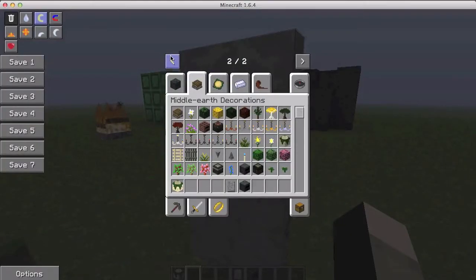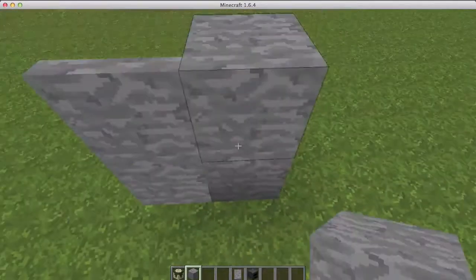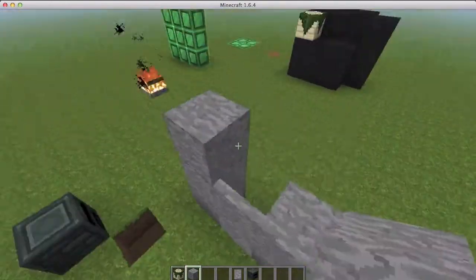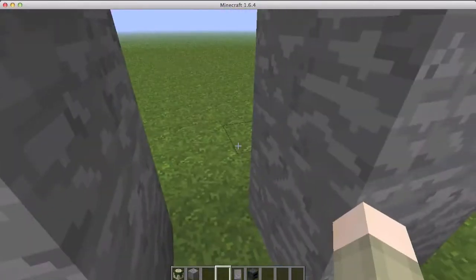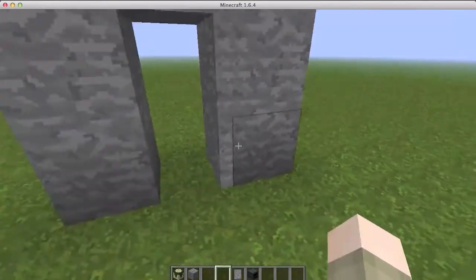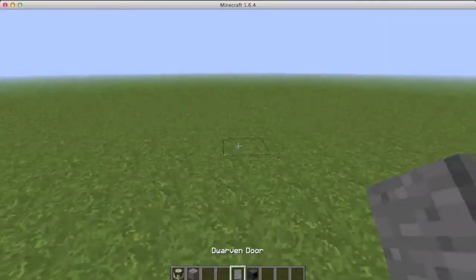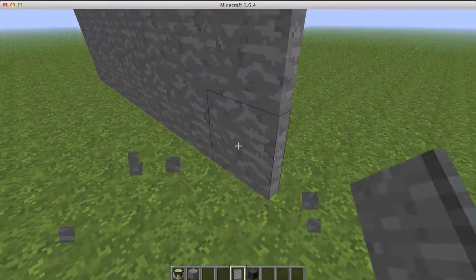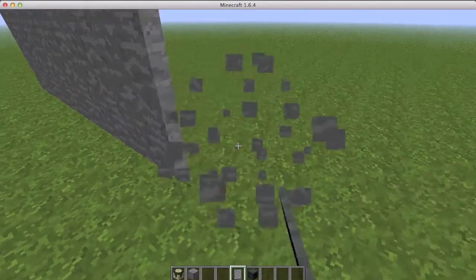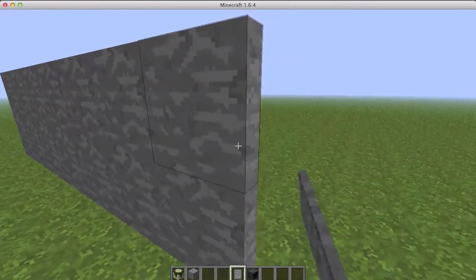And here — the dwarf door! I am super excited. Now you can make yourself awesome secret entrances! Oh yeah, no one will know it's there! I give a big thumbs up to the dwarven door.